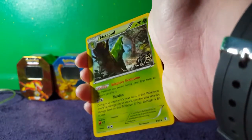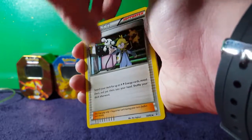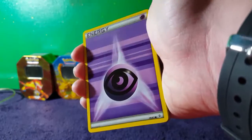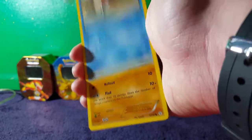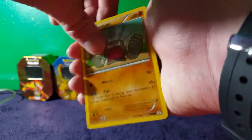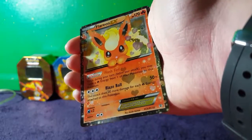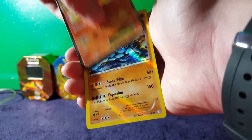Up first is a Gulpin, a Metapod, and I see something shining in the back. A Clement, Psychic-type energy, Krabby, Geodude, Fire-type energy, Machop, and a really, really cool Flareon EX, and a Hollow Golem.